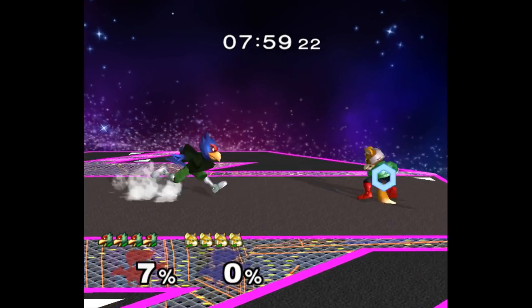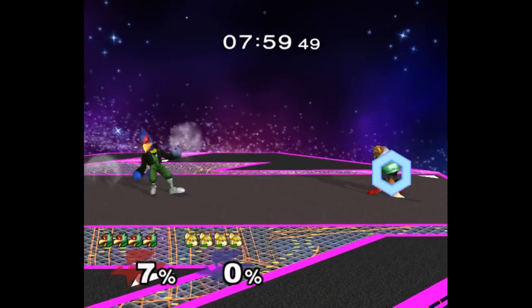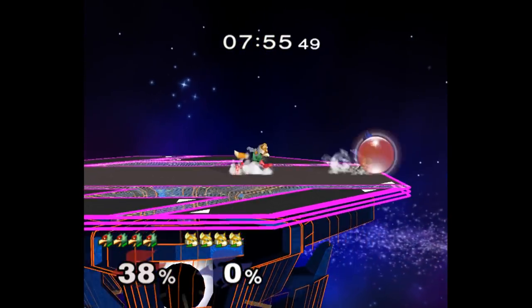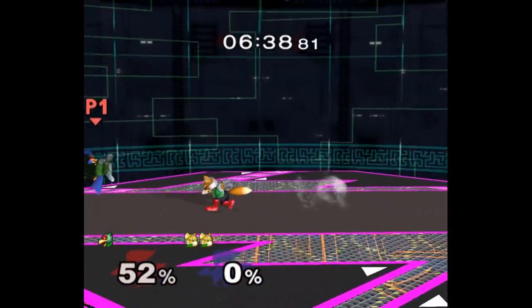This is against Falco on FD specifically. You do one short hop fast fall laser and then instantly shine. You'll tag the Falco with the laser and also get reflected laser damage. This not only lets up-smash knock them down, but makes the dash back chain grab easier, since it's super difficult at 0%. And that's huge on FD where your chain grabs are the most important.